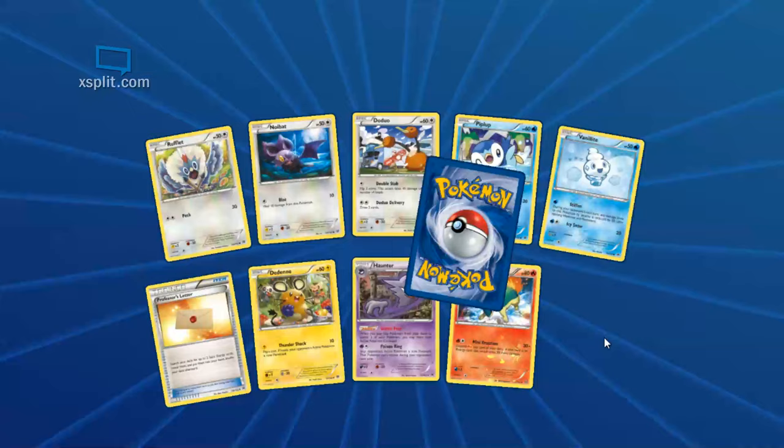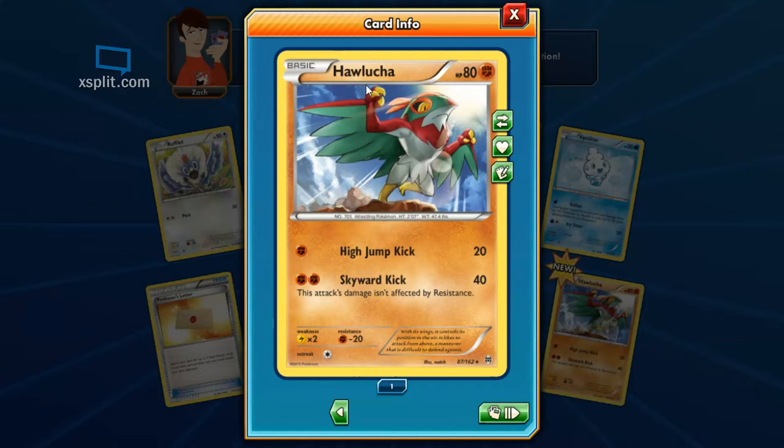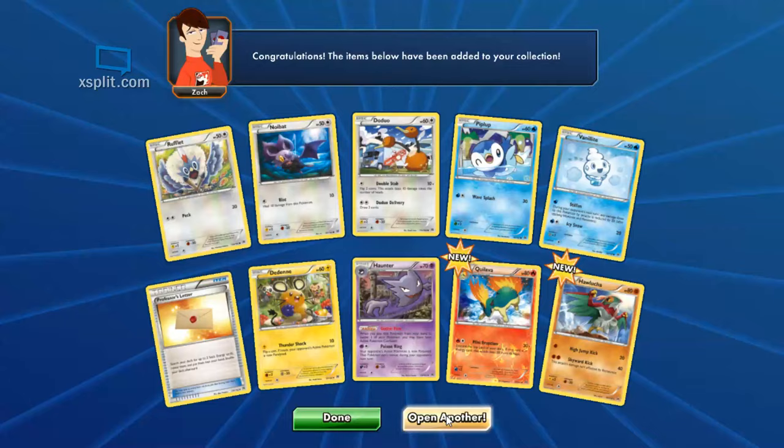Got a new hollow Quilava and Hawlucha. I've already got a Hawlucha — maybe I got a hollow before. Mini Eruption: 30 plus, discard the top card of your deck — if it's an energy card, does 30 more. I don't like discarding cards off my deck. I would probably not use him very often.